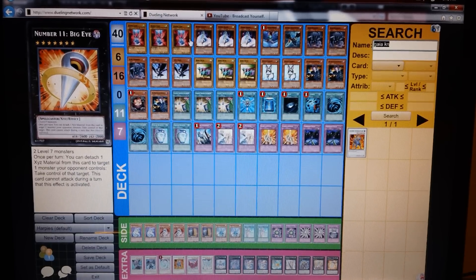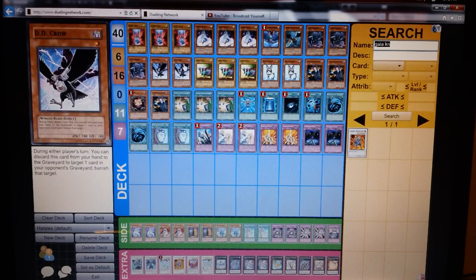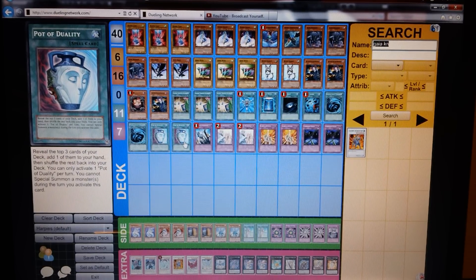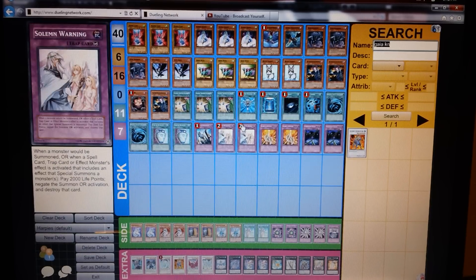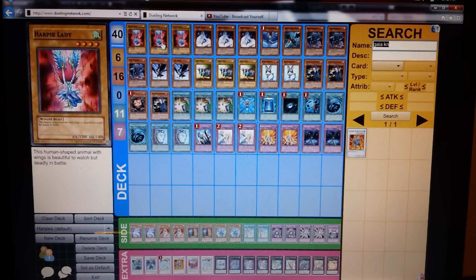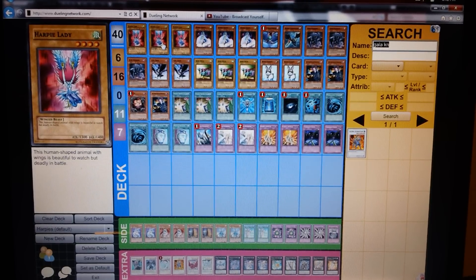Anyway, this is my Harpy Lady deck. It's pure fun but if you want to run this competitively, this is probably the best competitive-fun build out there. You could change a few cards — like DD Crow, MST, or Pot of Duality — to make this deck even more competitive or more casual. You could even run the Sacred Crane draw build if you wanted to, but it slowed me down because this deck is already kind of slow. Anyway, that's my deck — leave a comment below, tell me what you think. I've had some good luck on Dueling Network. If anyone can build this deck in real life and show me how it runs, I'd be pretty pleased.